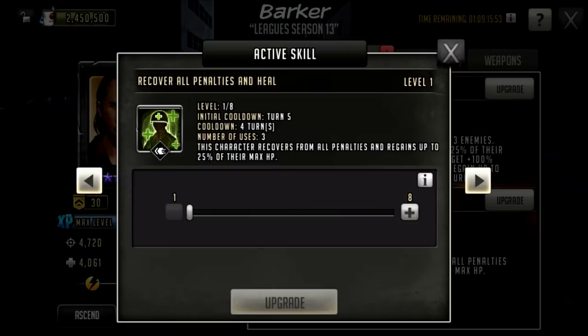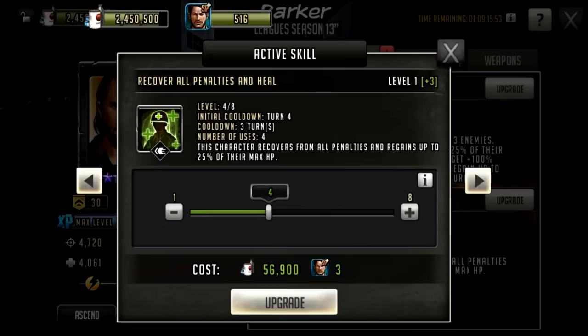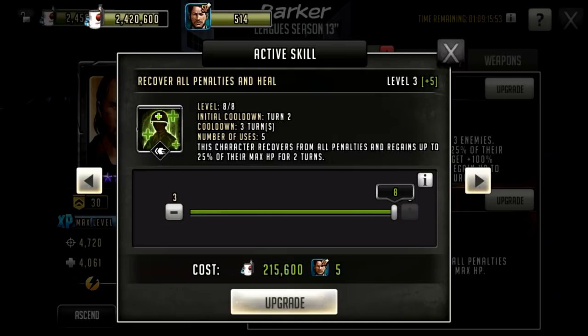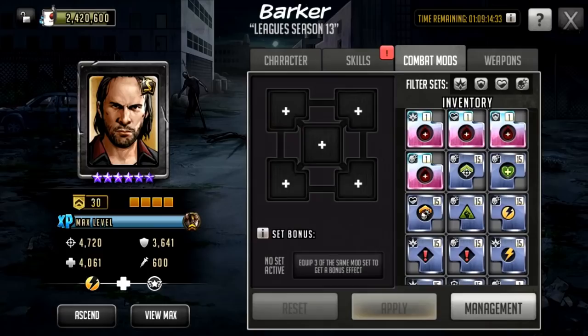The issue is he doesn't gain any AP from his active skill. While there are situations where it's useful to cleanse all penalties — infection, heal reduction, and similar — rushing is going to be more important a lot of the time. On a defense team you don't control it, so it happens randomly. I'd say the recommended upgrade grades are 1, 3, 6, and 8 — those are the only ones you should really go for.